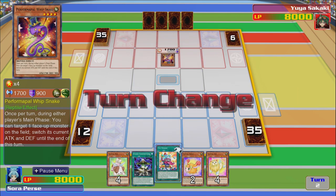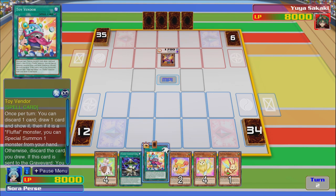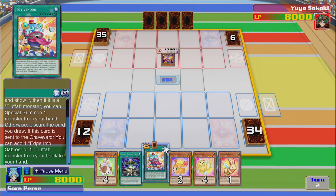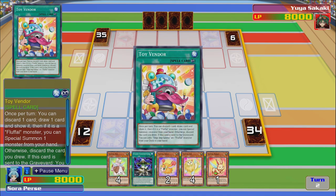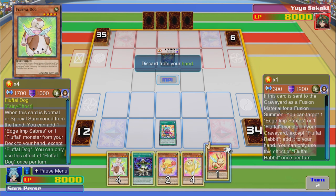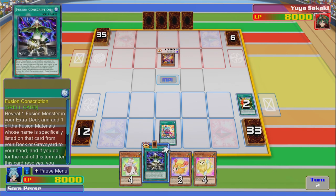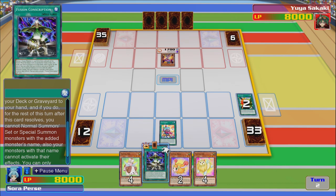Because we couldn't discard the bear to search this. So once per turn you can discard one card, draw one card and show it. If it's a Fluffal monster, you can special summon one monster from your hand. Otherwise discard the card you drew. When this card is sent to the graveyard, you can add one Edge Imp Sabers or one Fluffal monster. Let's do this — we're going to activate the effect, discard one first.